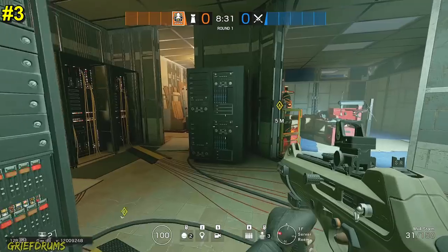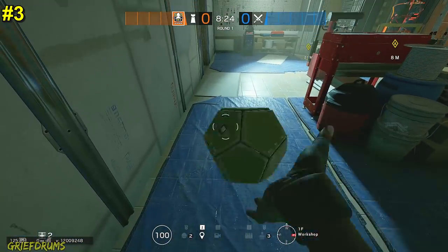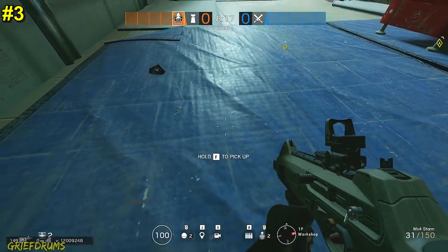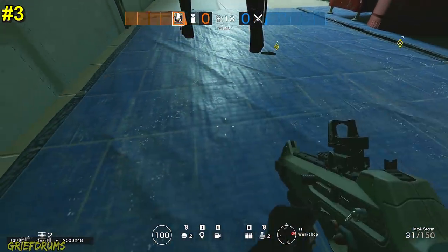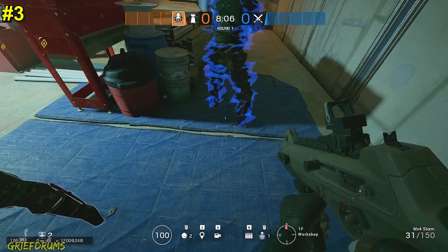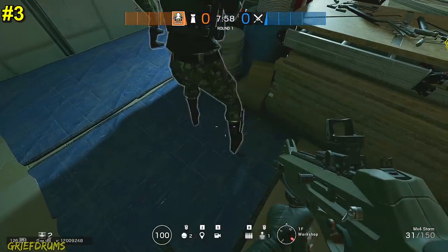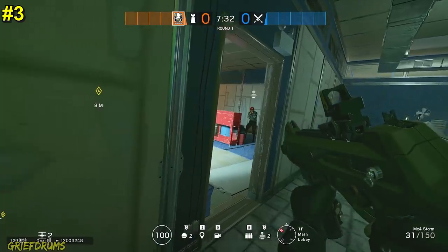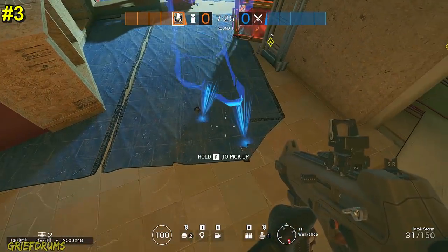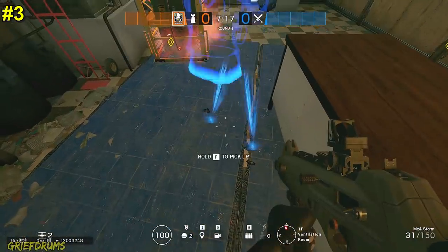Our final tip today is on the map Border again, however this is more for Alibi — and it's not necessarily just on this map. These blue tarps laying on the floor are going to be really effective at hiding the base of the Prisma itself. As soon as you throw them down on the base, it completely disappears — it sort of clips down through it and you can only see the very end corners, as you can see here. Alibi herself is a pretty effective operator, and certainly in the last few seconds of a game when you're pushing in trying to figure out which one's real, this is going to make it that much harder because the base just doesn't stand out at all. It's really effective especially in the workshop where there are so many of these blue tarps.